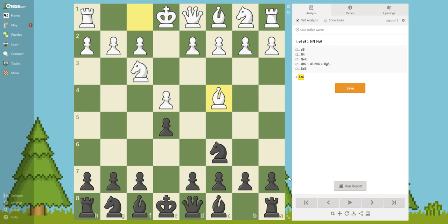The answer is Bishop C5. We are also developing a piece in the center. This move has similar benefits, so I'm not going to repeat them. This is one of the best moves — you can also develop a knight, but bishop to C5 is really good.